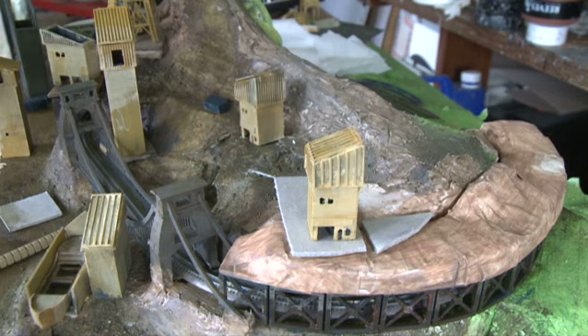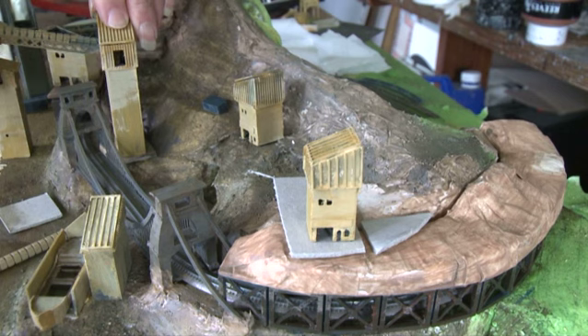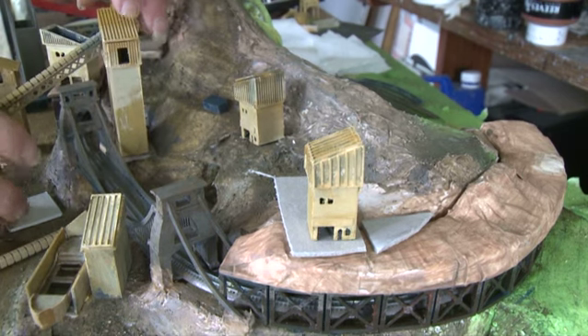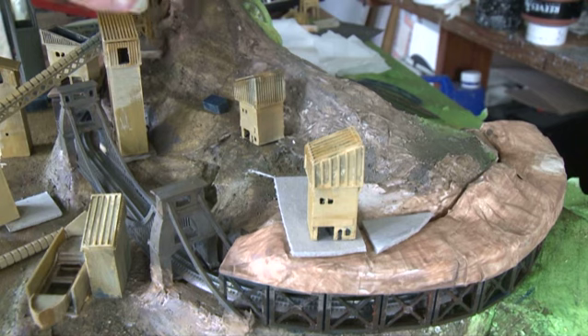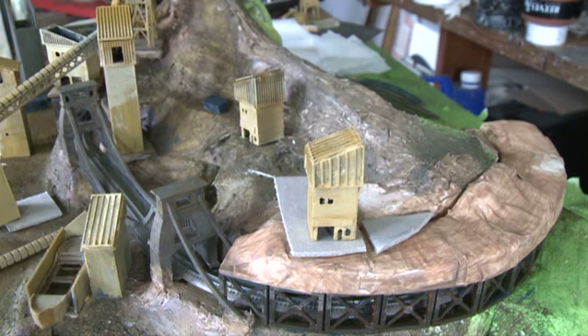So the thing now, having built the assets, is to just put them in place and bed them in, and then see what, if anything, needs to be added to give the layout a little bit more visual action.